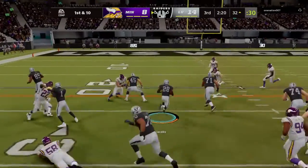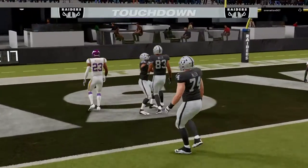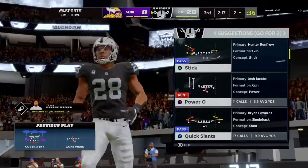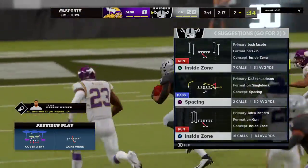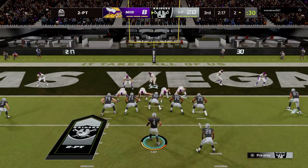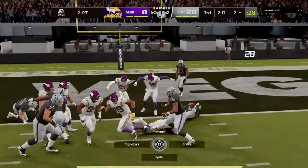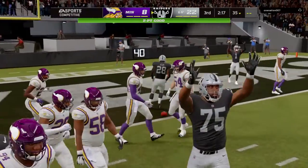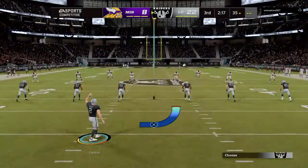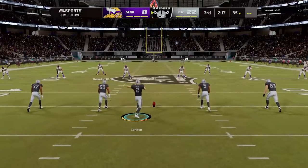Here's Jacobs on first and ten — space to run past the 20 — and he'll take it into the end zone for a Raiders touchdown! Josh Jacobs, his second touchdown of the night, and the Raiders are able to strike quickly to add on to their lead. They'll try to run it with Jacobs and he will get into the end zone again — he seems to have a nose for it — as he gets both the touchdown and the two-point conversion.